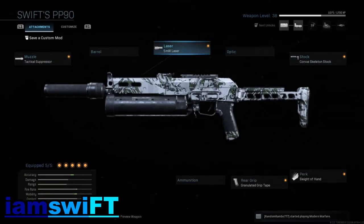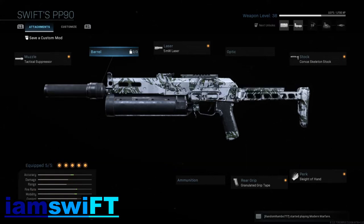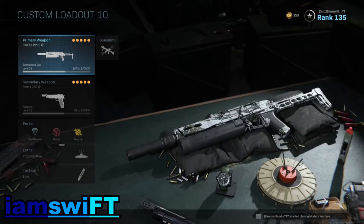You get a lot of these attachments right off the start of using the PP19, so it's a very good beginner's class setup as well. Let me know in the comment section what you guys think about the setup. Make sure to like the video, subscribe, and hit the notification bell so you can be aware of future videos. Also let me know in the comments any future video ideas you may want to see. I've got some gameplay of the PP19 setup shown here — sit back and enjoy and I'll be seeing you guys in the next one. Peace out.